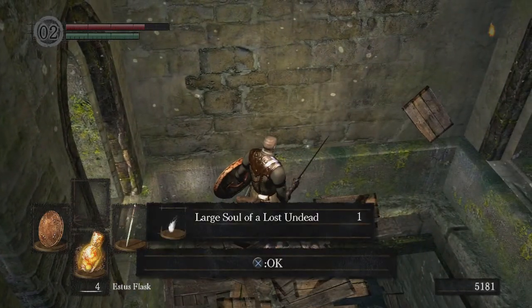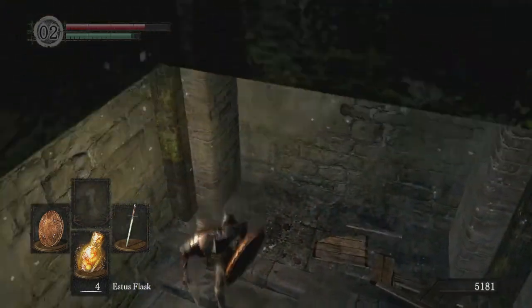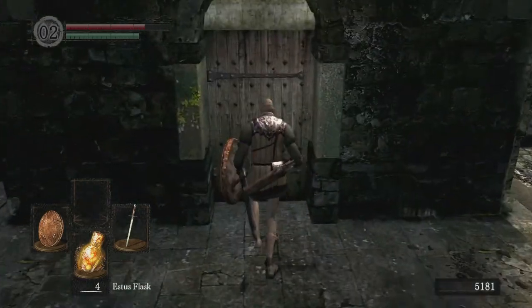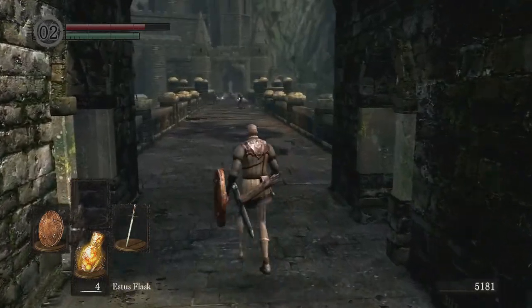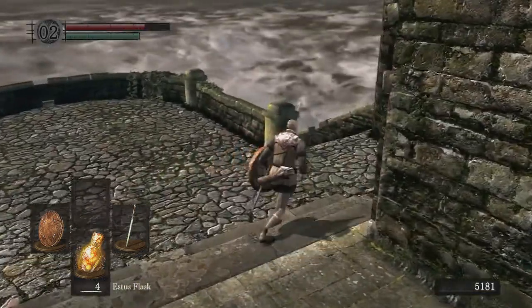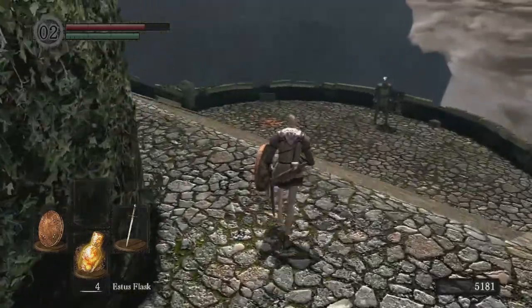Let's heal up and head down here and see what was behind this fog. As you walk over here you'll see a glow behind these chests — it is a Large Soul of a Lost Undead. This door we can't get through just yet. If we look over here we can see scorch marks on the ground — there's probably something with fire coming up. Let's go down here and see what's down here.